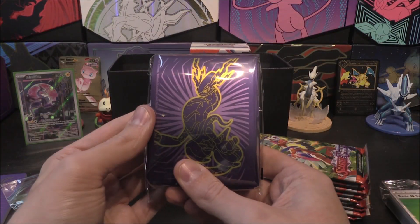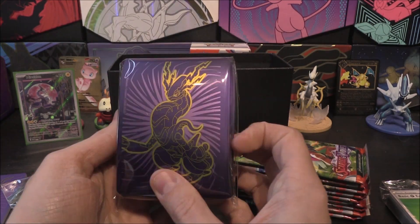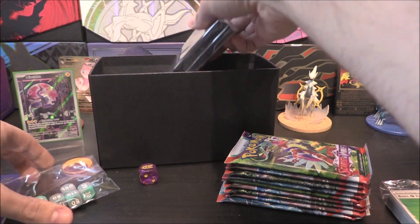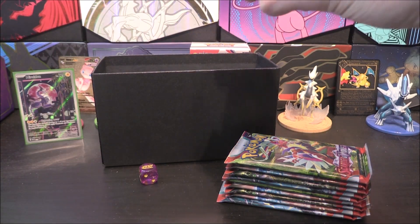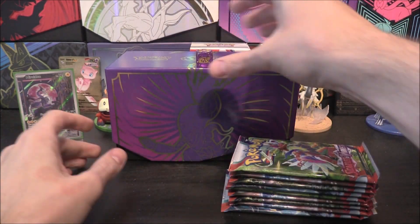And then sleeves as well. Of course, we get some sleeves with the Miraidon on here and a gold backing. So pretty cool. I'm going to pop all of the good stuff back in there and then we can close this on up. Pop our dice on the top.